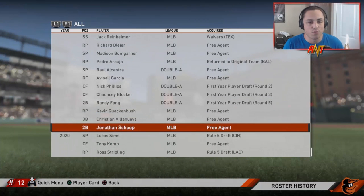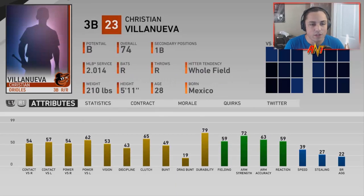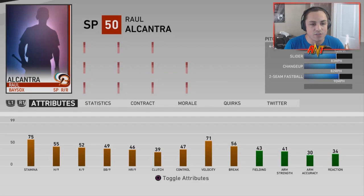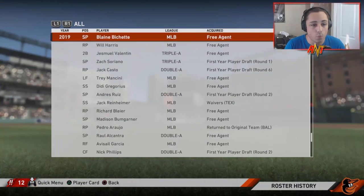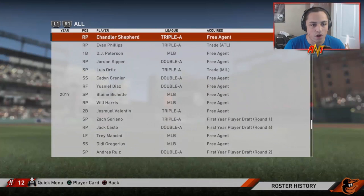This is going to be a huge fantasy-style rebuild — lots of moves and acquisitions because we've got to find a way to get really good players into the squad. Jonathan Scope on a three-year deal — probably a keeper. Christian Villanueva's got some trade value. Kevin Quackenbush is a bullpen arm. Avisail Garcia and Bumgarner from free agency. Alcantara's got trade value. Richard Bleier is a good lefty for the bullpen. Gregorius, Mancini, Will Harris — aging but still really good.